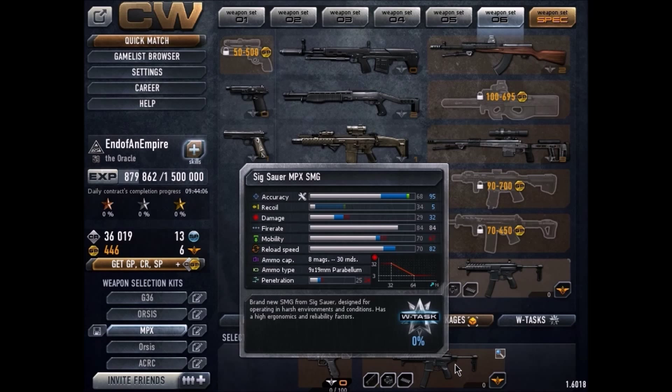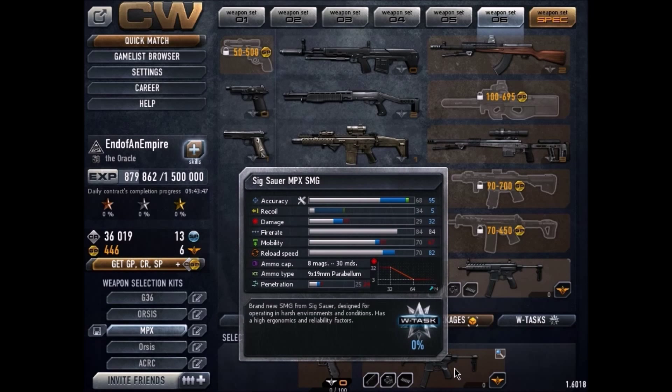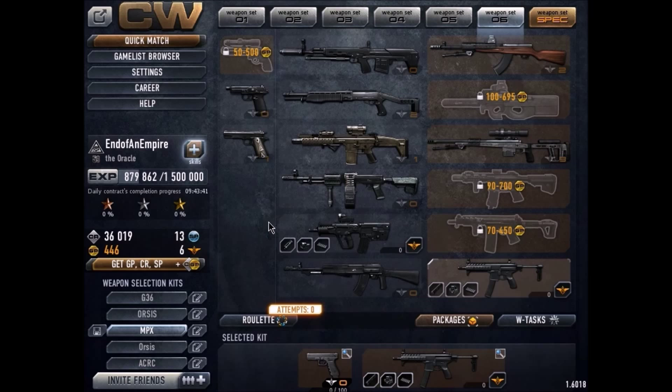Let's take a look at the MPX stats. With the sight and silencer it decreases mobility to 67, which is not too bad — still pretty fast. Reload is quite fast at 82, that's not bad. Recoil is very manageable at 85. Damage is at 32, so that's about a three to four shot kill. Alright, let's hop into a game.